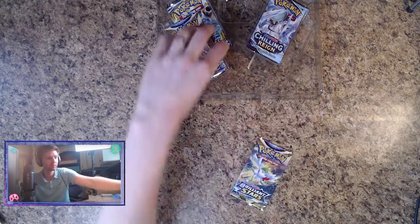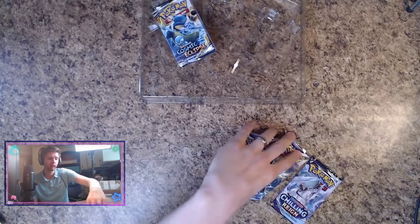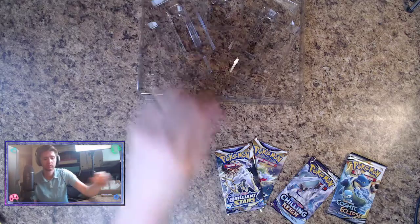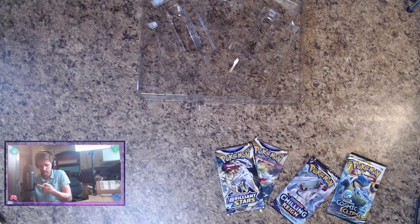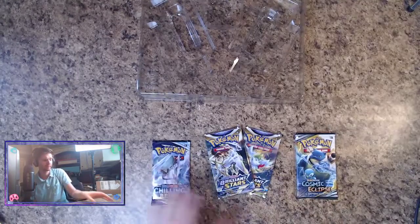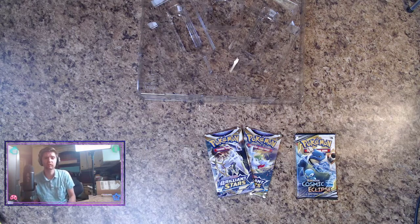So the pack lineup is: one Brilliant Stars, two Brilliant Stars, Chilling Reign, and the surprise of the century — a Cosmic Eclipse! We'll go ahead and open Chilling Reign first. We got: Chilly Rain, a gold Snorlax, and an Alternate Art Blaziken VMAX, which I've actually pulled twice already.